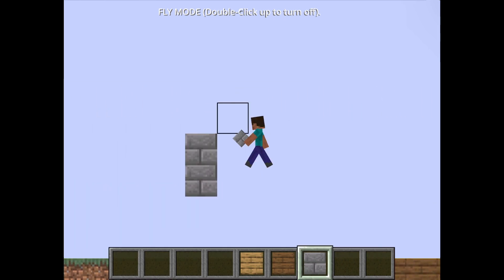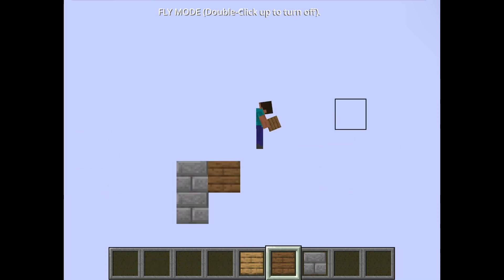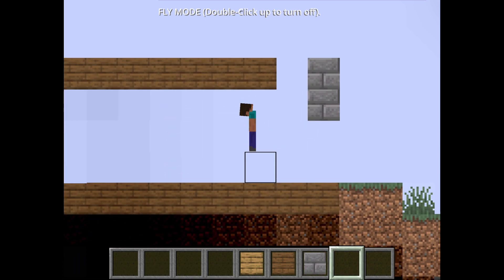Build up your walls a little bit more to add some room — you're gonna need it if you don't want it to feel cramped. Then add the second floor; it should be spaced three blocks from the first one.